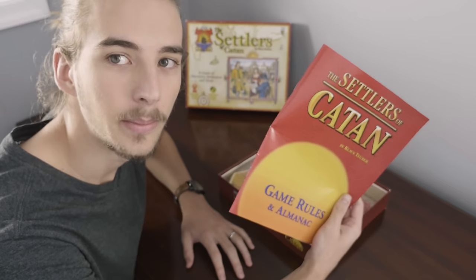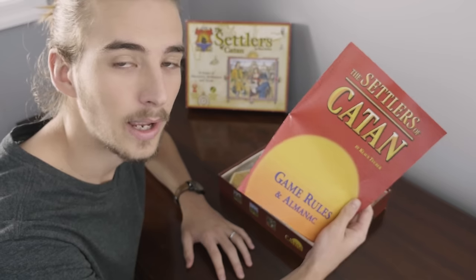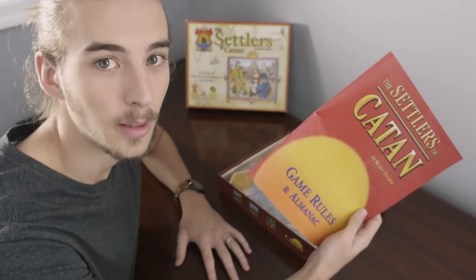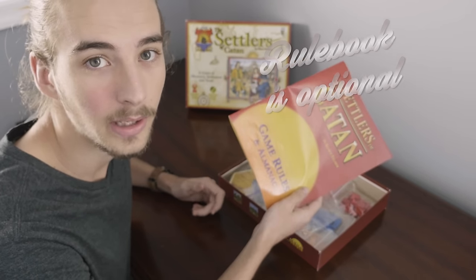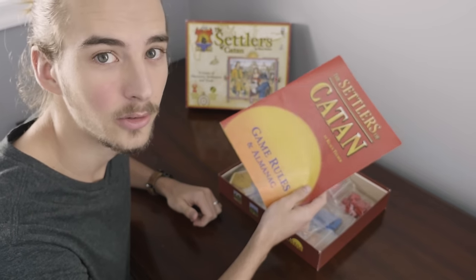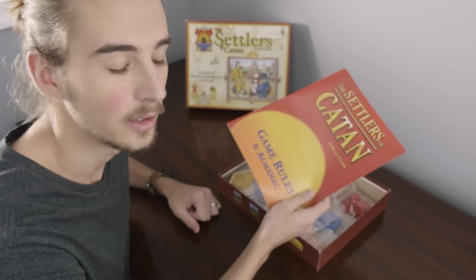The game contains a combination rule booklet and almanac. I'm not a farmer, so I haven't really used the almanac, but I'm sure it's helpful for determining when to plant your crops and things like that. The nice thing about Settlers of Catan is you never have to actually read the rules. Whenever you play it, there's always at least one person who's played it before, and they'll tell you the rules. I like this sort of oral history aspect to the game.